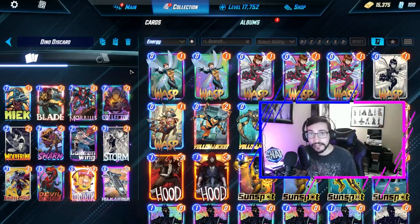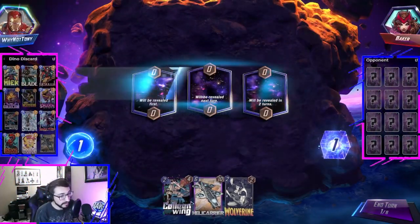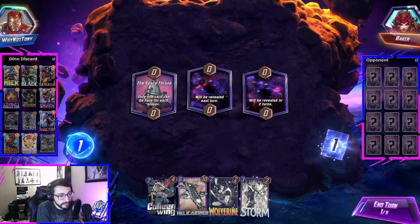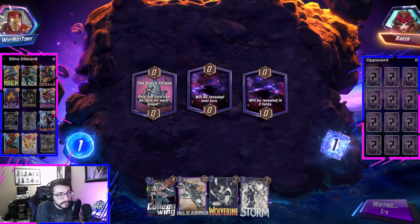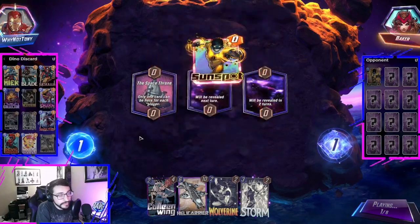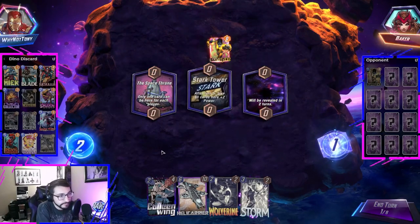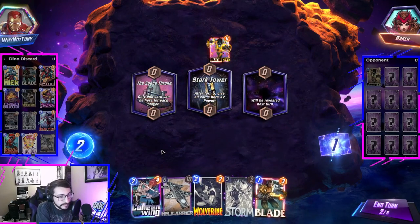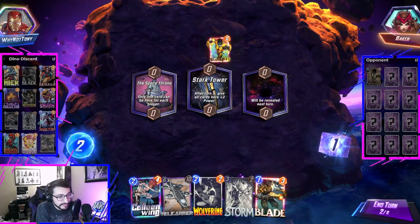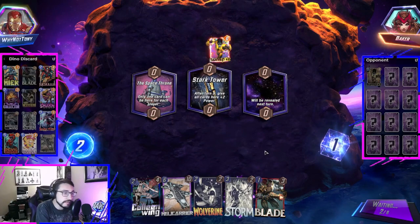So we're going to go into Ladder and see how it does. Alright, we got Baker, Colleen and Wolverine — love to see it — unless I draw another 2 cost. Space Throne is dangerous to play Colleen into Wolverine; Wolverine could roll in there, which would suck. Surprised he didn't play a Sunspot there. And then we drew Blade, which does not help, because now Colleen would discard Blade instead. So maybe it's for the best.